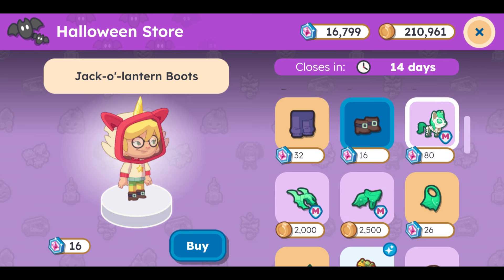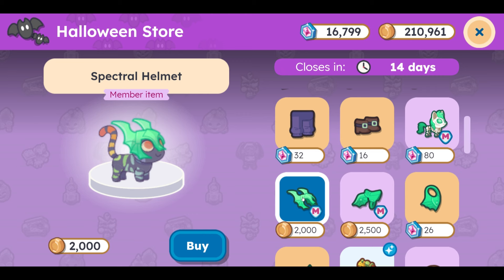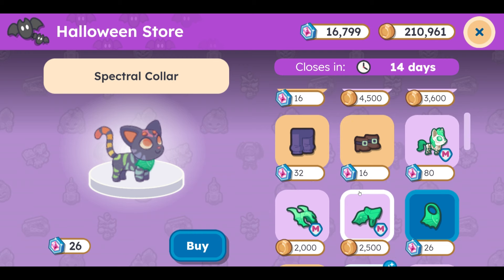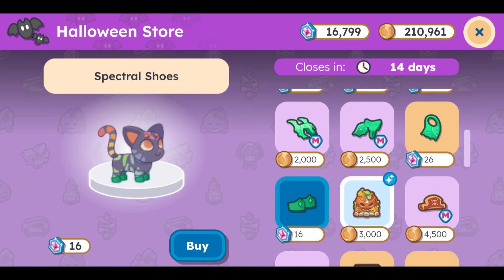Now this is so cool — the skeleton pony. That is absolutely insane. I cannot wait to get this guy. And then we have the spectral helmet for pets, the spectral armor, the spectral collar for our pets, and spectral shoes. So insane.